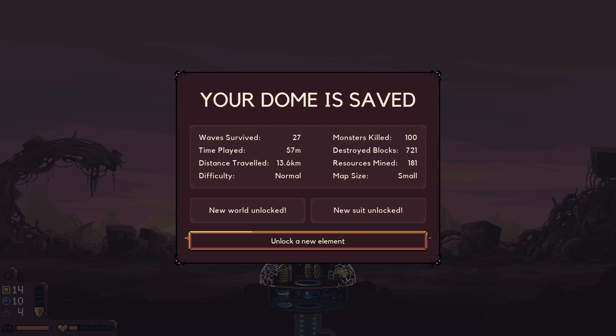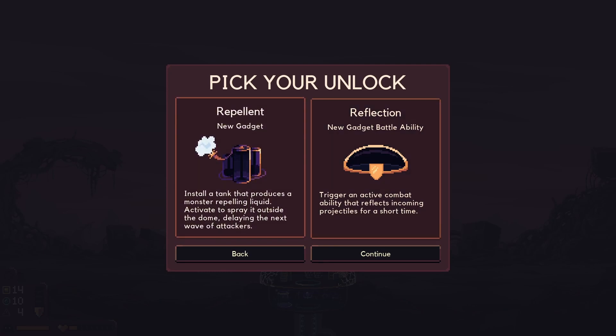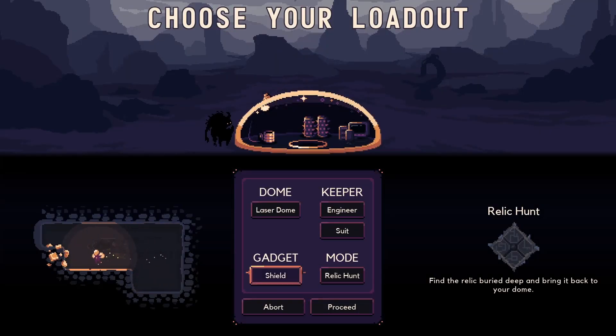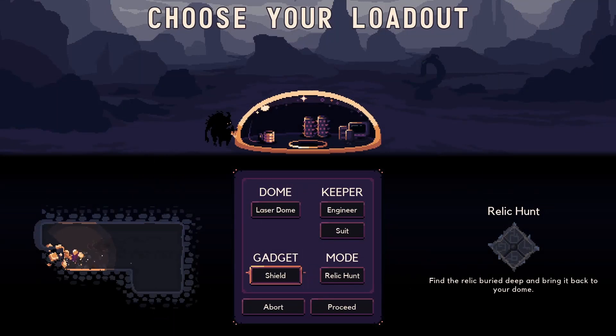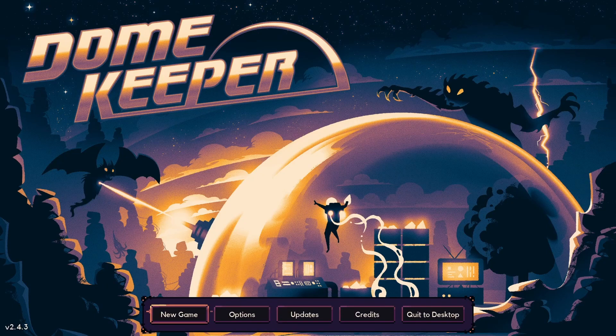Achievement unlocked! I Came Prepared. Land of the Behemoth — your dome is saved! New world unlocked, new suit unlocked. Unlock a new element: repellent or reflection — trigger an active combat ability that reflects incoming projectiles for a short time. Or a tank that produces a repelling liquid — activate to spray it outside the dome, delaying the next wave. I think this one sounds cooler for now. Oh, that is a shield upgrade — repellent would be a new primary thing. Alright, so that was fun. Still disappointed I didn't get to bring the water to unlock that door, but hey, we'll try that next time. Remember to be kind, have fun, and I'll see you later. Bye!